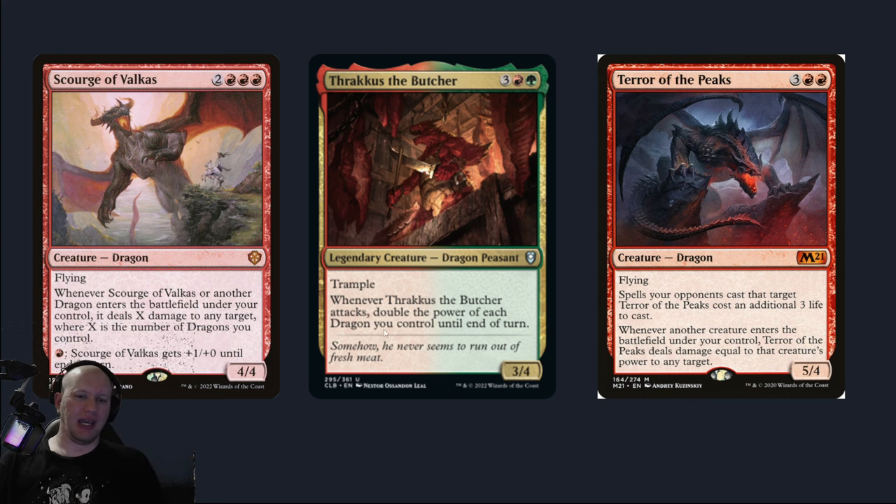You've got Thrakas the Butcher here. Whenever Thrakas the Butcher attacks, double the power of each dragon you control. So you're going to be doubling it five times. Doubling the power. You obviously want something with haste, otherwise you are susceptible to someone coming in and board wiping you prior to your next turn. Five Thrakases doubling the power over and over again.